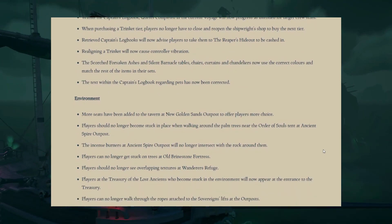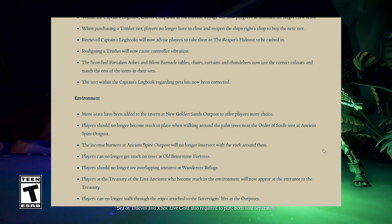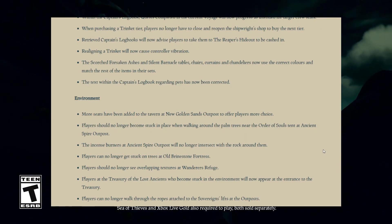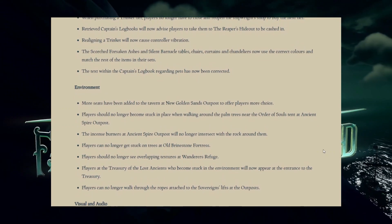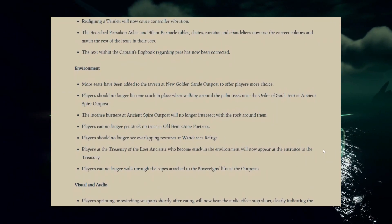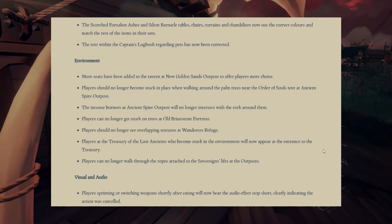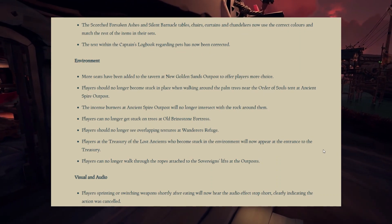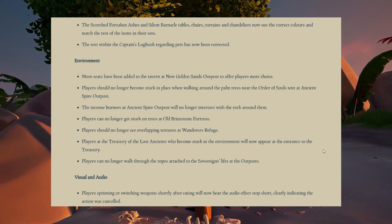More seats have been added to the tavern at Golden Sands — a bit of a random update but welcomed. Players should no longer become stuck when walking around palm trees near the Order of Souls and Ancient Spire Outpost. The incense burners at Ancient Spire will no longer intersect with the rock around them. Players can no longer get stuck on trees at Old Brinestone. Players should no longer see overlapping textures at Wanderers. Players at the Treasure of the Lost Ancients who become stuck will now appear at the entrance to the treasury. Players can no longer walk through ropes attached to the Sovereign's Lifts at Outpost.